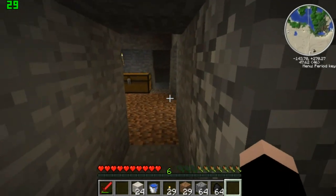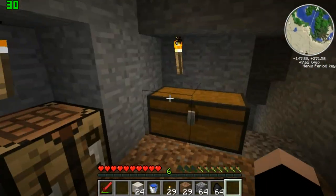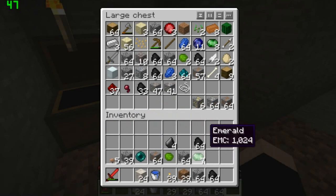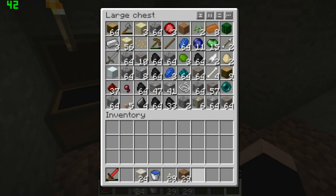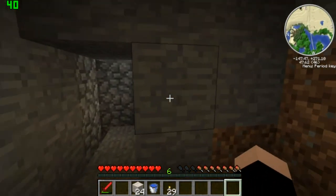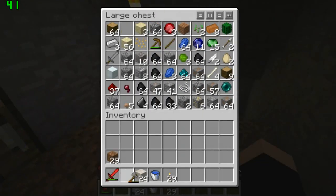And here we are, back at our little shack — well, it's not a shack because it's underground, or a hole in the ground. So now the next thing on our agenda is to make a circuit. But before that, we need to go get rubber. So let's get our axe.